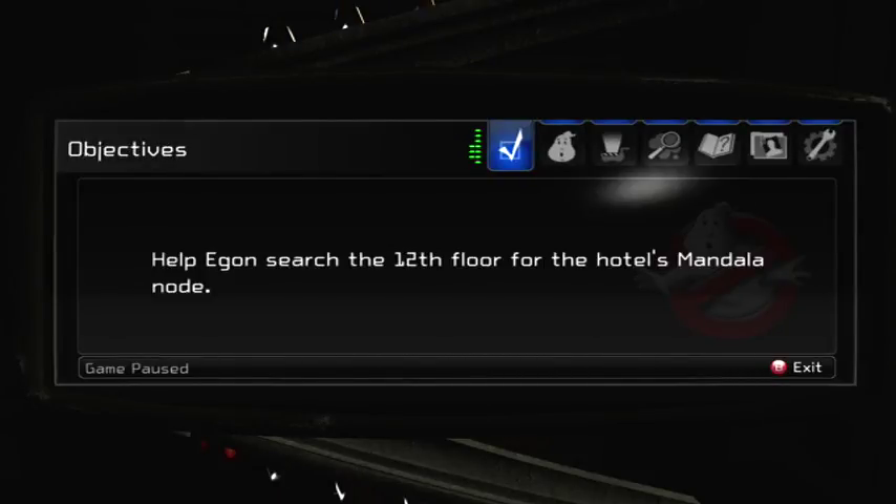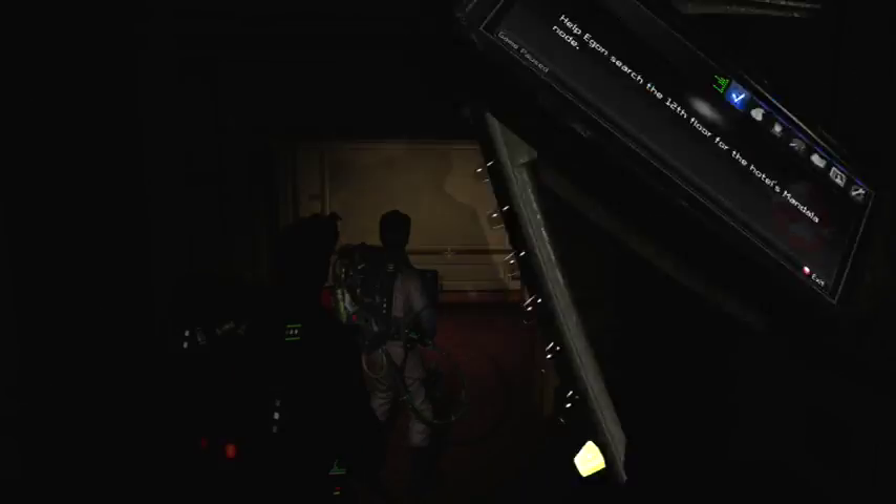Hey everybody, it's the Bayesian Terminator, and welcome back to more Ghostbusters the video game. In the last episode, we got here to the Sedgwick Hotel for the second time and learned that there was a Mandela node here, and that there's a spider witch ghost. This time, we're going to be looking for her and finding that Mandela node.